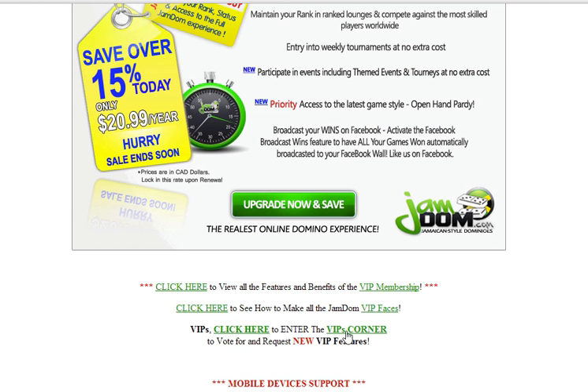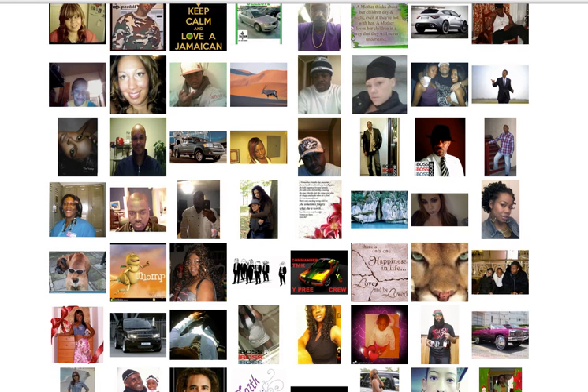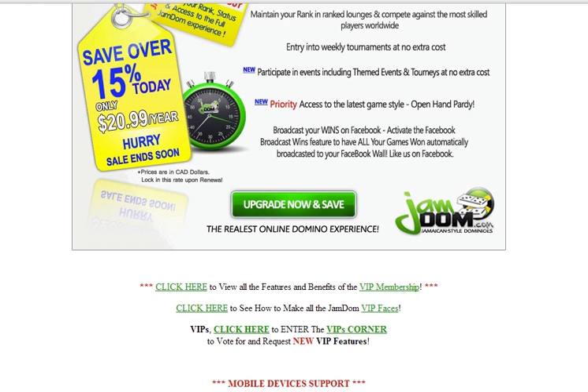The first thing I'm going to show you is the VIP corner. You can find this link by scrolling down on any page. Here's the corner where it highlights all the VIPs that have pictures in their profile — it's like a yearbook of some sort. So if you don't have a profile picture up, make sure to do so to be featured on this page.